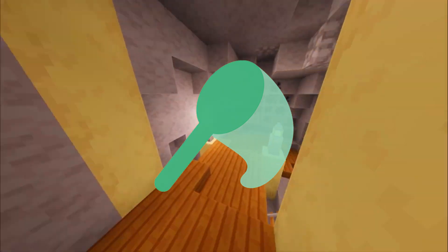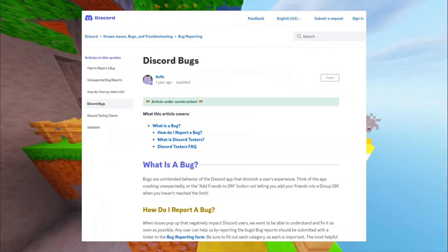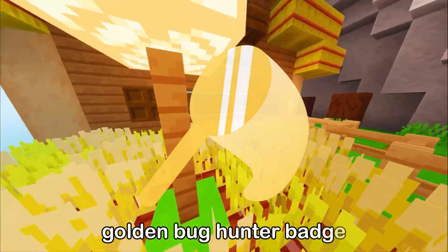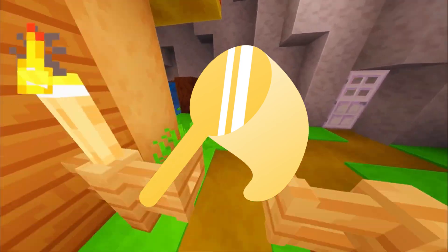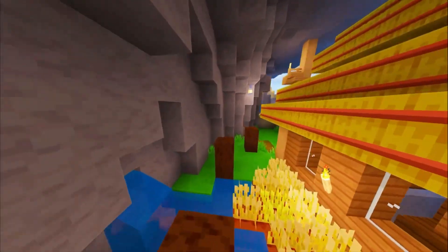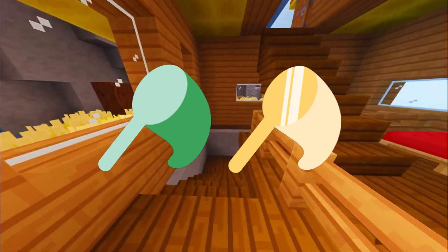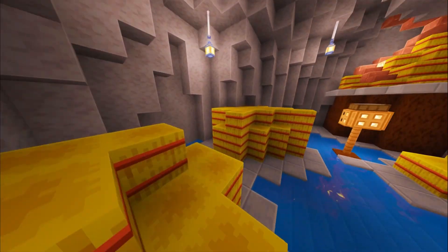To get the normal Bug Hunter badge, you need to report a lot of bugs to Discord. Instructions for reporting bugs will be given in the description. This is a badge you need to get through a lot of effort and there are no shortcuts. The Golden Bug Hunter badge is even harder — it is the rarest obtainable badge, not many people have it, and you have to reach the highest level of bug hunting. Discord won't just give away these badges if you only want them for collecting.